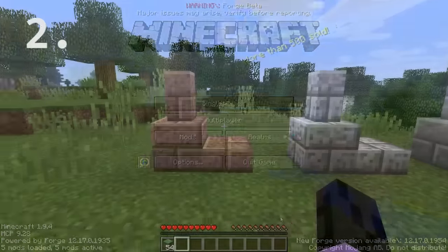Wildstone bricks are polished granite, polished diorite, and polished andesite, and they come in walls and slabs of all of those.